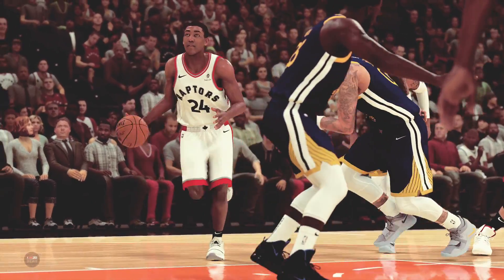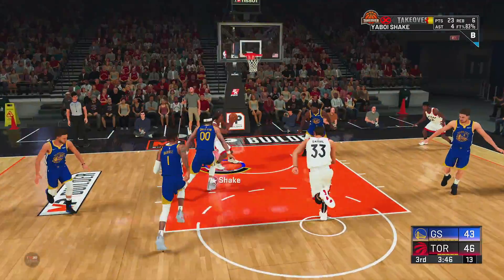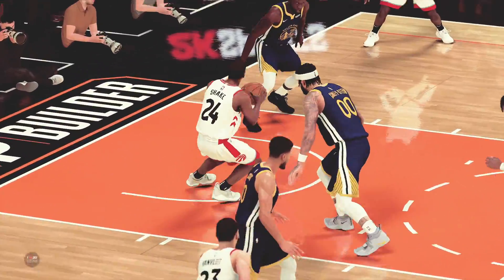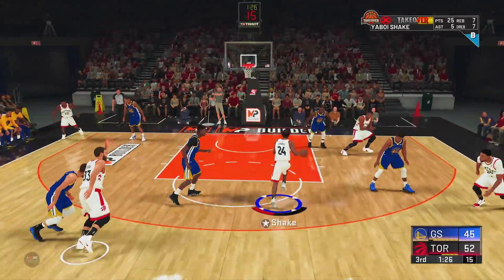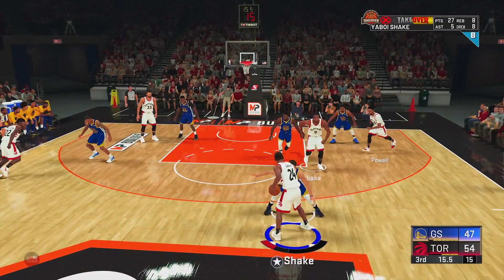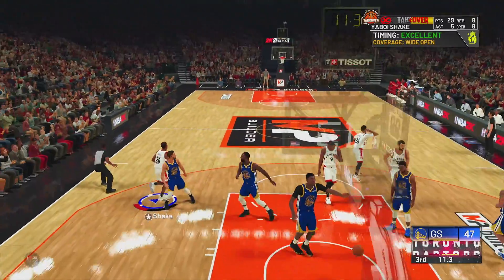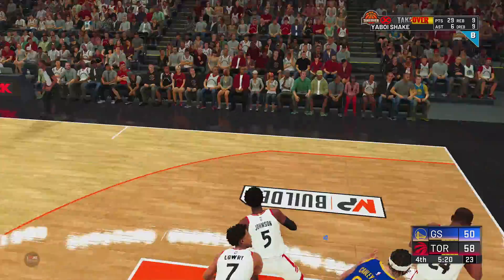I haven't quite figured out the best steal method to get like 10 steals in the game — maybe that's because it's a demo. But if I figure that out, we're getting some quadruple doubles in my career mode as a point guard. The only real thing this build is lacking is the jump shot, but as I mentioned, if we get some boost and go with shot creating takeover, we can definitely start hitting some fadeaways if I get that green beam.